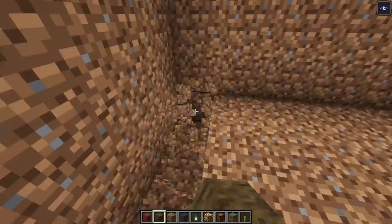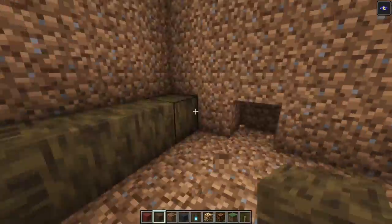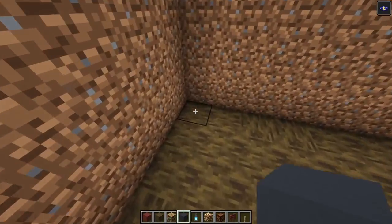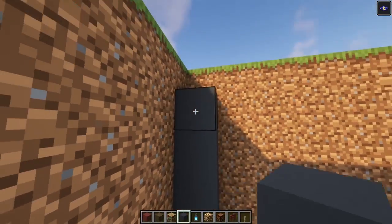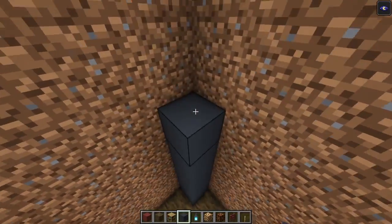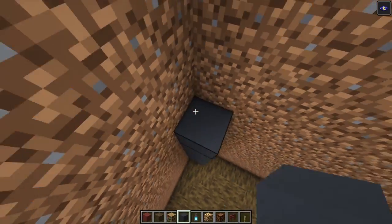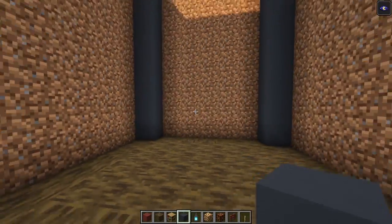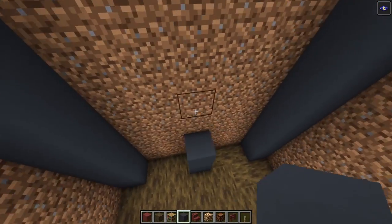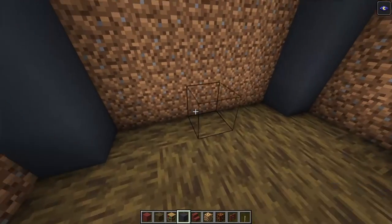Let's replace the floor with some mangrove wood. We are going to go up with some gray concrete blocks until this point. Then let's divide this area in two. We are going to do this on this side as well, and obviously you want to do the same over here.